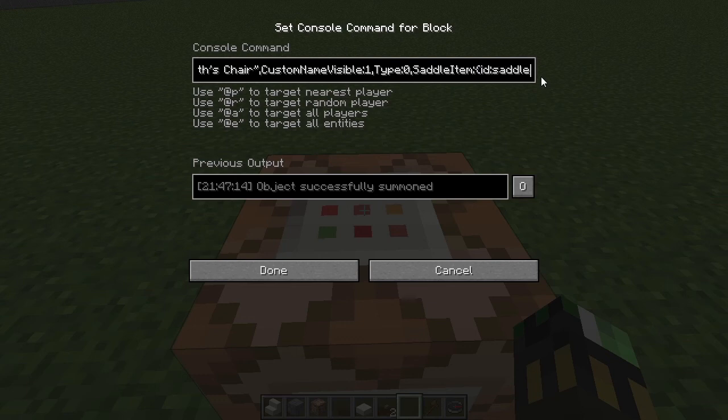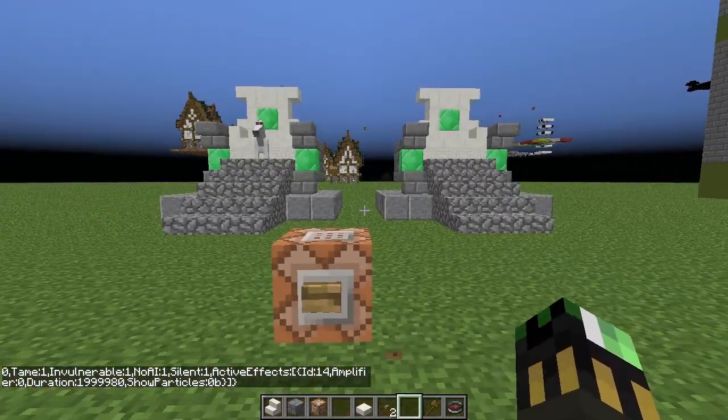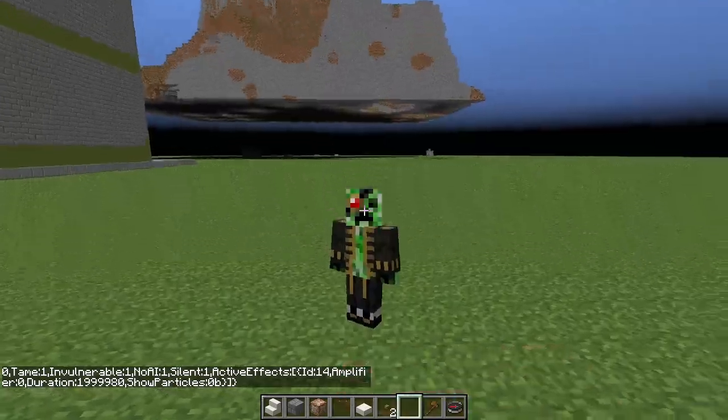Type 0 is a white horse. Saddle item, variant 0, tamed yes, invulnerable yes, no AI, and silent. With active effects of invisibility, amplifier 0, duration of 9, and show particles set to zero so you can't see the particles. I used MC Stacker to get this all ready and I'll leave a link in the description.